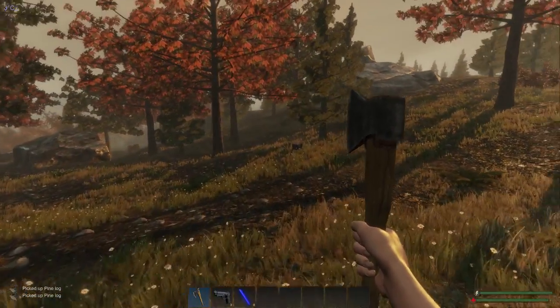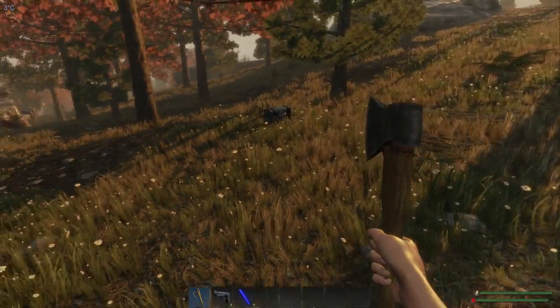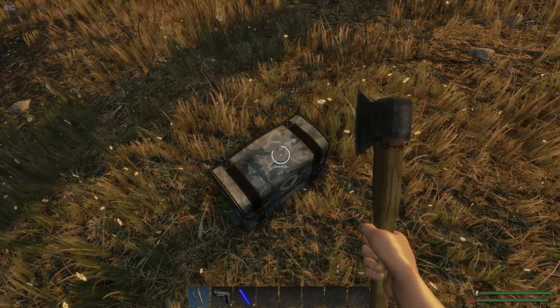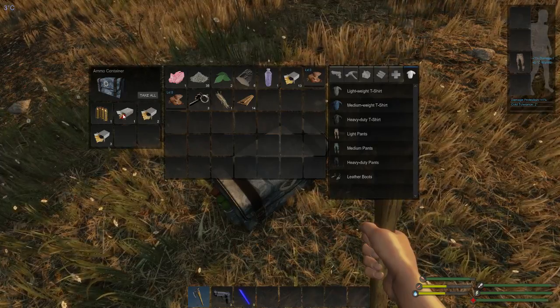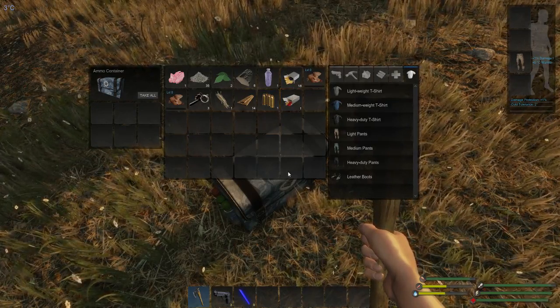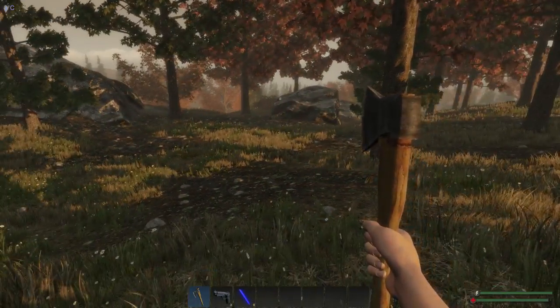Oh look at that — perfect. There's a storage container. Cross your fingers and pray that I get nails. No nails, but we did get a bullet and some components to make bullets. Cool, I can make one bullet now. Still haven't got enough bullets to kill a wolf, but never mind.